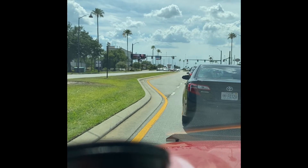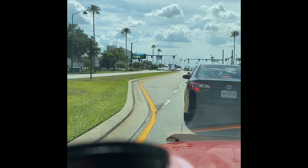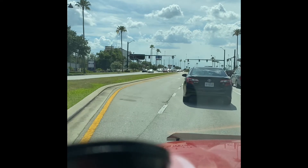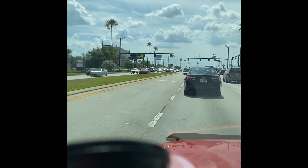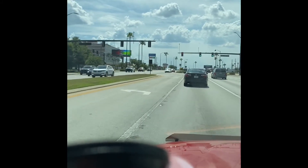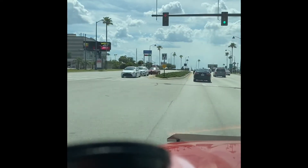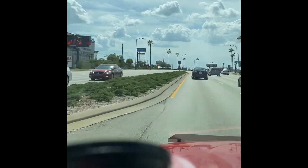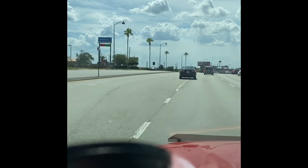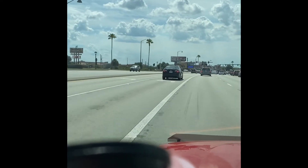After we pass this light here we're actually on West 192. Mostly everything you're going to see is going to be on my right hand side — there's a gift shop that I did a video about before called the Two Wizards. Also on my left hand side is another video I did about the Mermaid Gift Shop, just right up here on my left hand side.